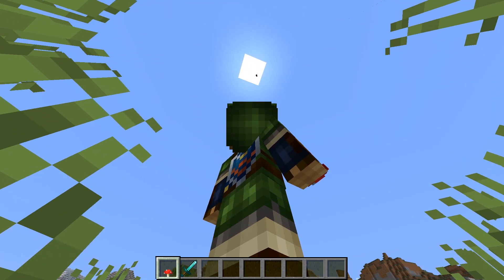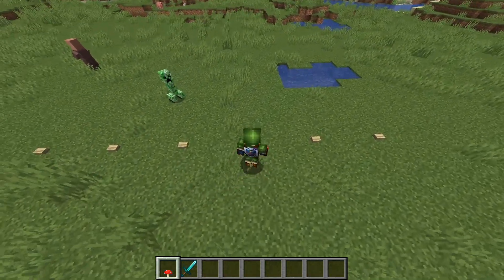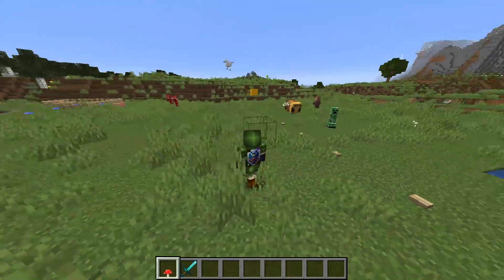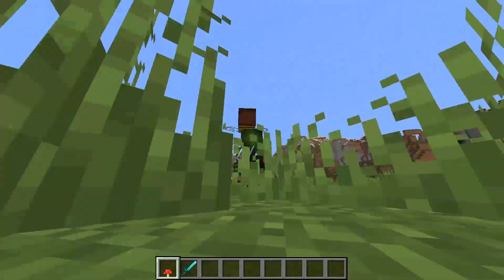Maybe he'll come back down. Another flying animal — the chicken. Let's throw him up. Oh, there's our bee. The chicken goes up and then he kind of floats back down like you might expect. Let's get this bee out of here.